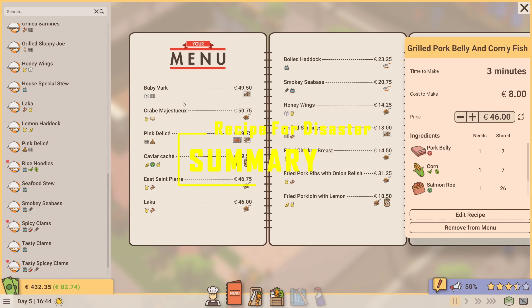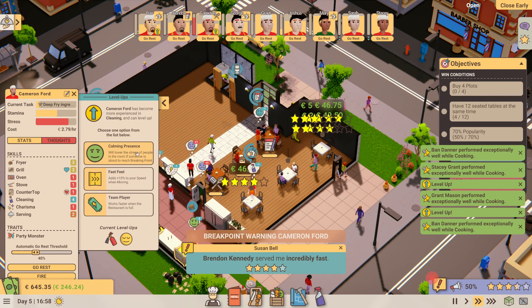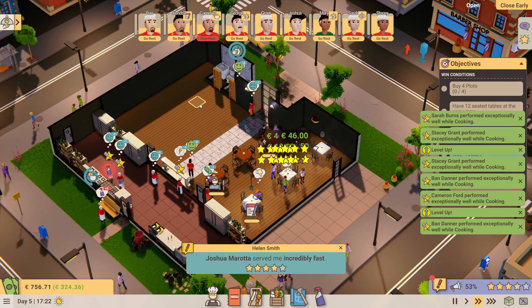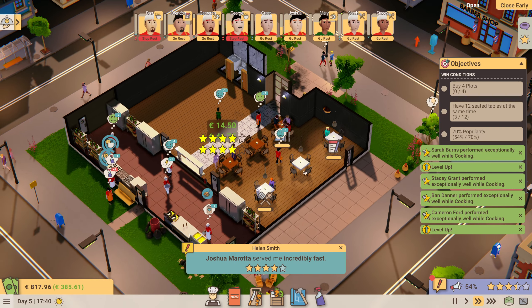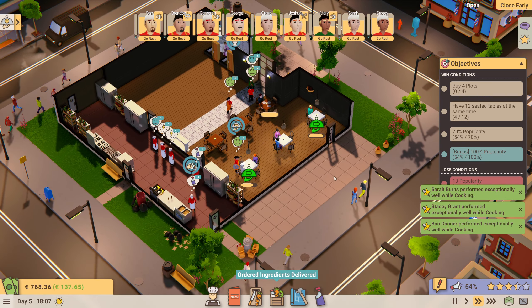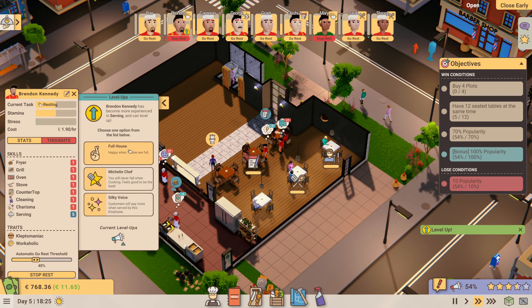Recipe for Disaster is a prime example of what early access should be for — a small developer making a game that the community can influence and provide feedback on. Yes there are bugs, but they're getting fixed fairly rapidly. And yes, not all the planned features are there, but it's the community's chance to influence how these proceed with a developer that actually seems to want to listen. It provides a management sim experience with a difficulty level somewhat controlled by how deep the player wishes to delve into the underlying complexity, making it accessible to newcomers as well as experienced players. It stands out for its level of detail both graphically and in underlying systems, and has an exciting roadmap of new features that will add both more fun and complexity.